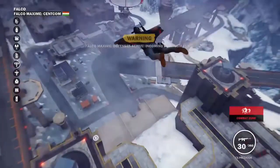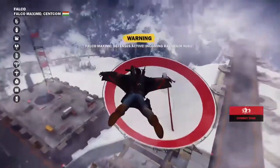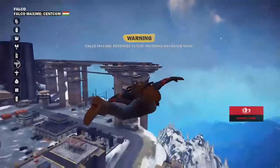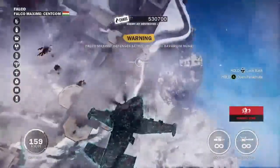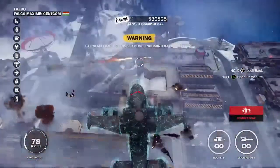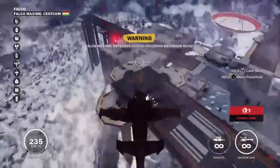They have Bavarium nukes. I feel like I'm gonna get shot down in one or two seconds. At least they can't really target me with a nuke while I'm flying. I'm under the Bavarium force field so I'm a little bit safer, which is good. Hopefully we can take out a few things while I've got the defense on. This is pretty good — now I just need to hopefully not get blown up while it's recharging.